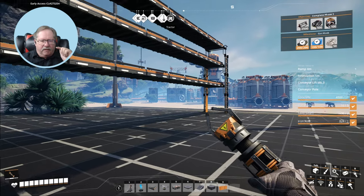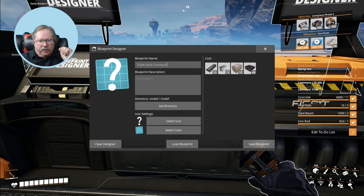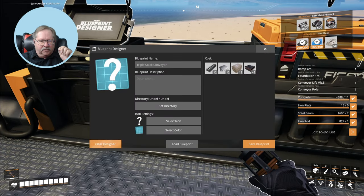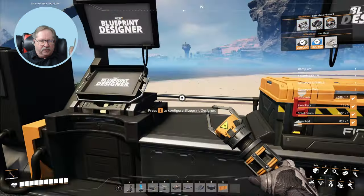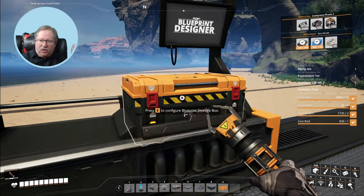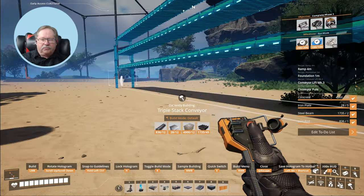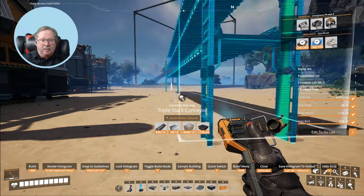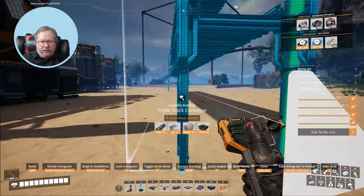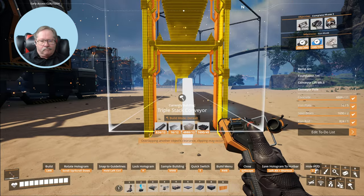Now I can save the blueprint — triple stack conveyor — and there we go, that's totally saved. I'll clear the designer, which clears it off the floor. All the product goes into the bags on the designer so you can pick it up easily. I see an arrow over there — that arrow indicates the end you attach to. I need to turn it completely around so the arrow is pointing toward me. There we go.